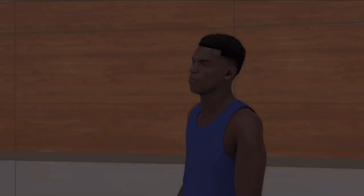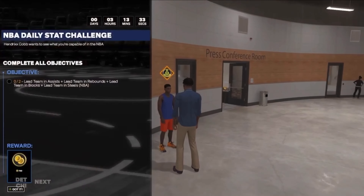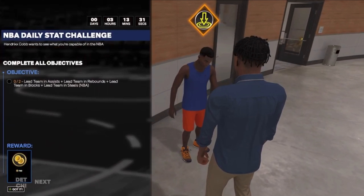After doing a couple of workouts I went to talk to Hendrix Cobb. He gave me another daily NBA challenge — lead team in assists, lead team in rebounds, lead team in blocks. It was a free 750 VC.